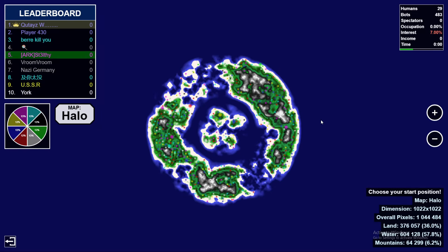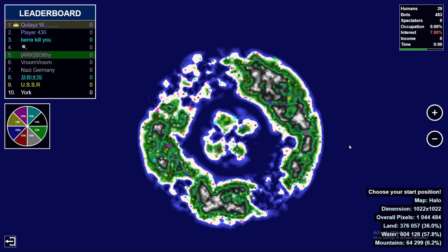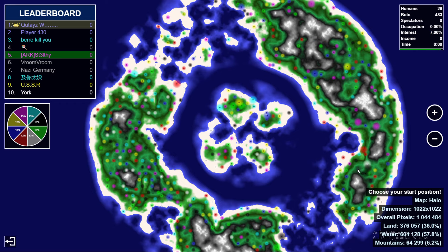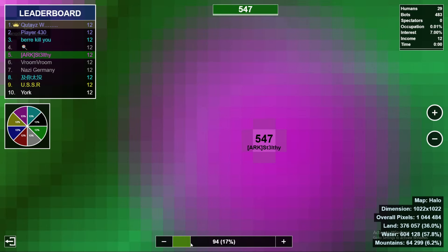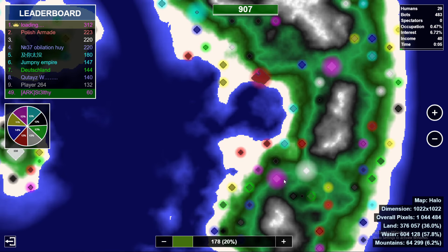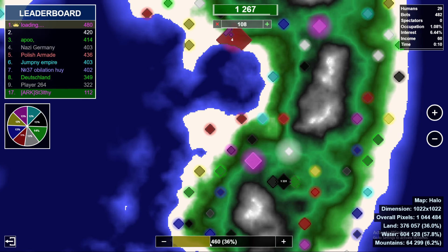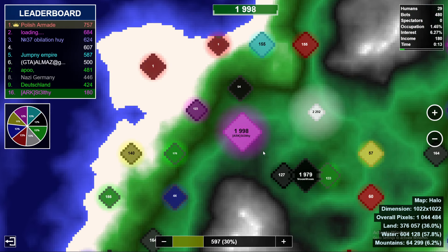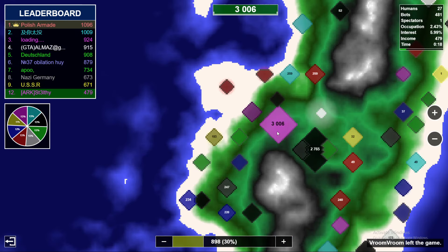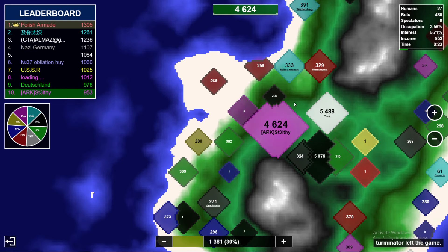We've got the Halo map. Where do we want to start? I think this left side looks good. We're pink. I did end up getting down here - I liked this spot a little bit better. I think it looked just a tad better, but I don't know man, I don't think the spots are really that insane unless there's one that goes crazy. Otherwise it's pretty hit or miss.